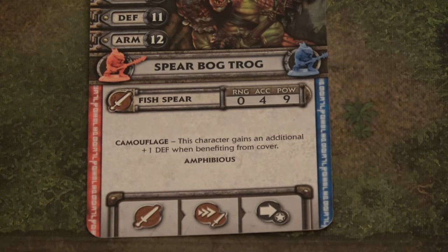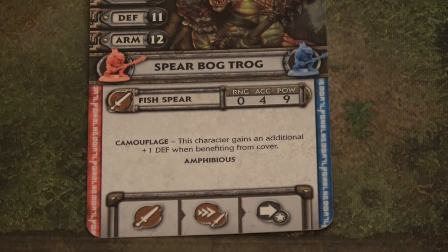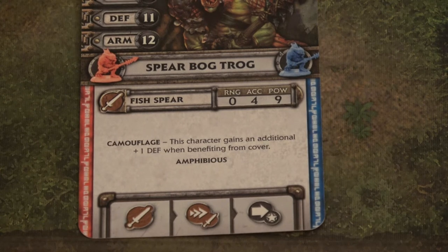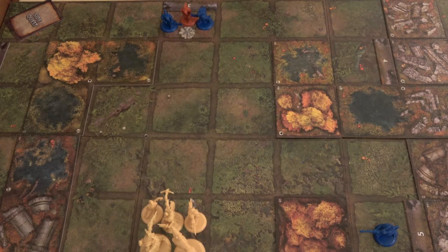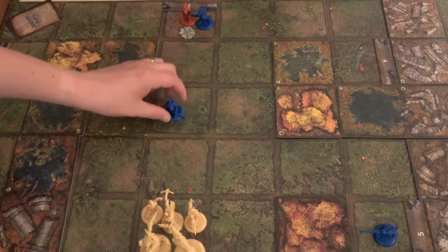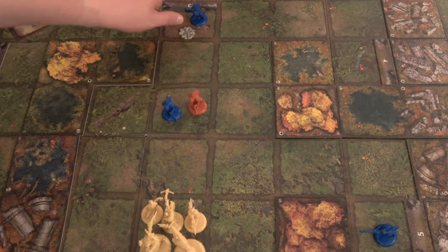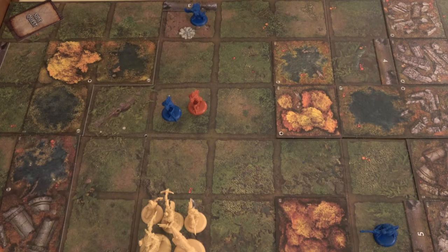If the target hero is within three spaces, the villain walks. If not, the villain charges. Both Bog Trogs are going to charge toward our heroes. If you think about it, it's kind of funny — the Mistspeaker goes out and puts up this mist to protect them, and they go 'nope, we're going to charge because we're stupid' and try to take on five heroes. Not a smart idea. That was a long event phase.